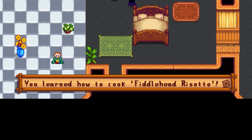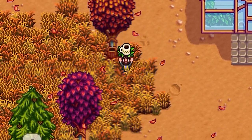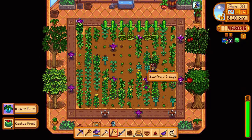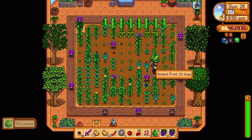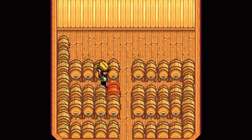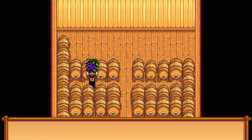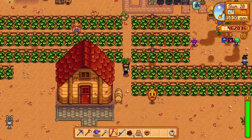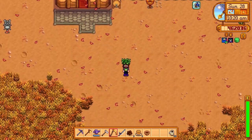We learned how to cook fiddlehead risotto. Once we get all the chores done, we're going to head down and check out the traveling cart. Lots of stuff in here again. Another ancient fruit is done — perfect, we're getting there. This greenhouse is almost filled completely with ancient seeds. For now we're just going to put some grapes in here to have at least some wine going so we can make some extra money.